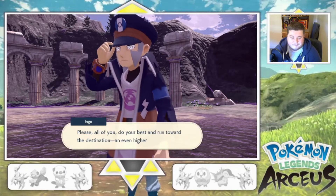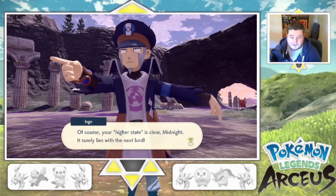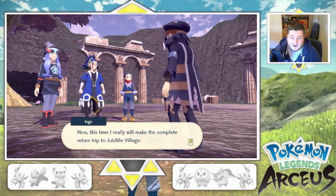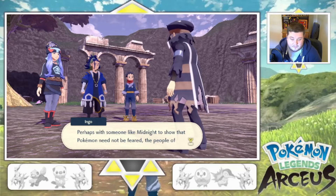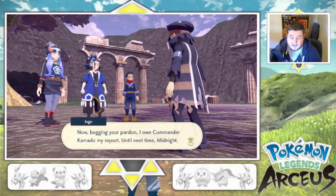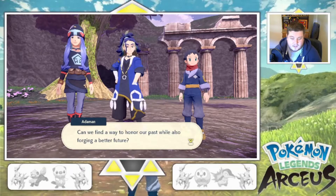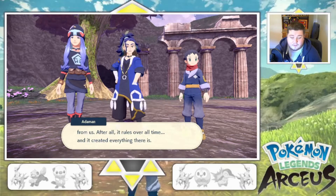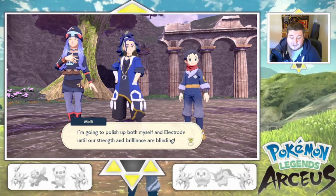Bravo, Earl — excellent. Please, all of you, do your best and run towards the destination, an even higher state. The player's next Lord is probably Zoroark. The character commits to returning to Jubilife Village, suggesting that for someone like Midnight to show Pokemon need not be feared, the people of Hisui will find new tracks forward. The player comments: can we find a way to honour our past while forging a better future? Maybe that's what Almighty Sinnoh really wants. Time to report to the Commander.